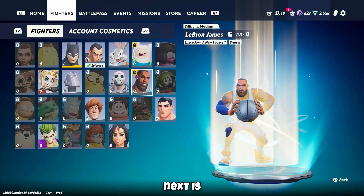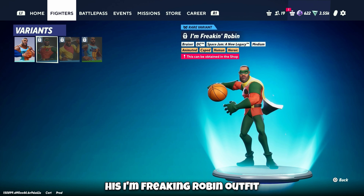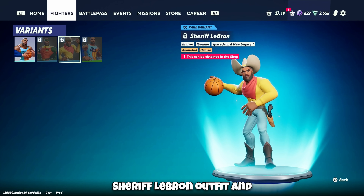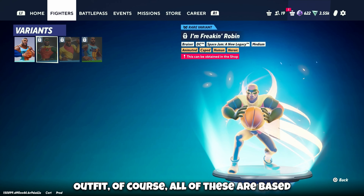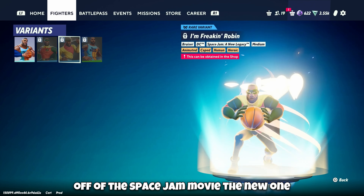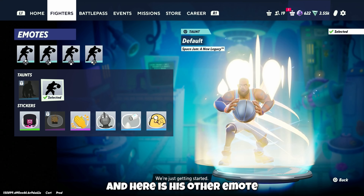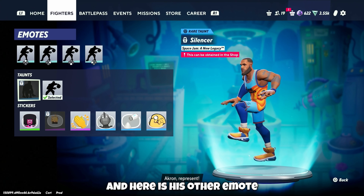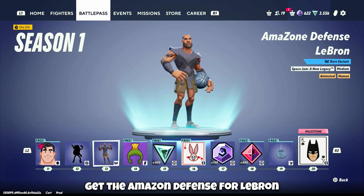Next is LeBron James, which is such a weird thing to say. His default outfit, his Robin outfit, Sheriff LeBron, and Tooniverse — of course all of these are based off of Space Jam: the new one. And here are his two emotes, including the flag.